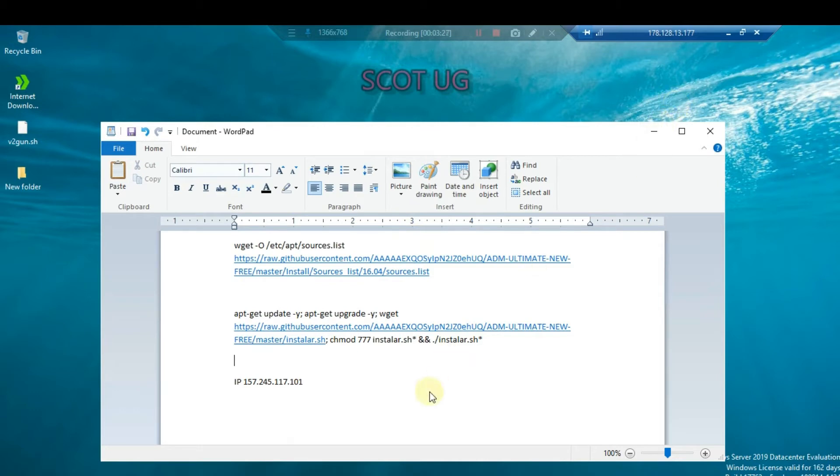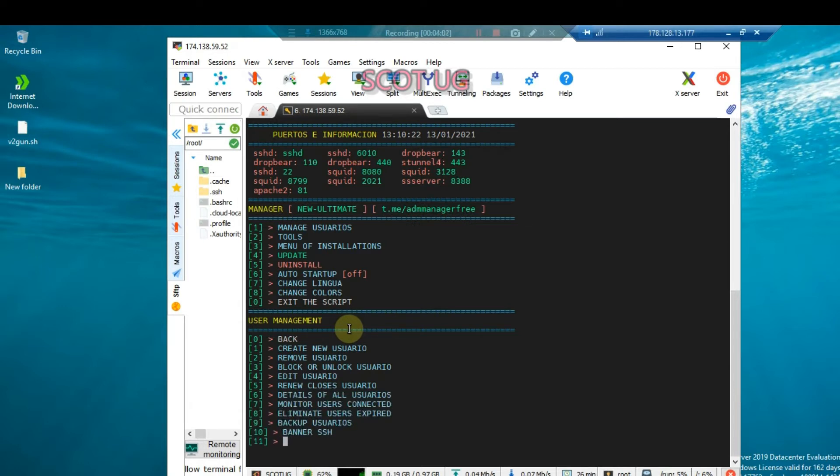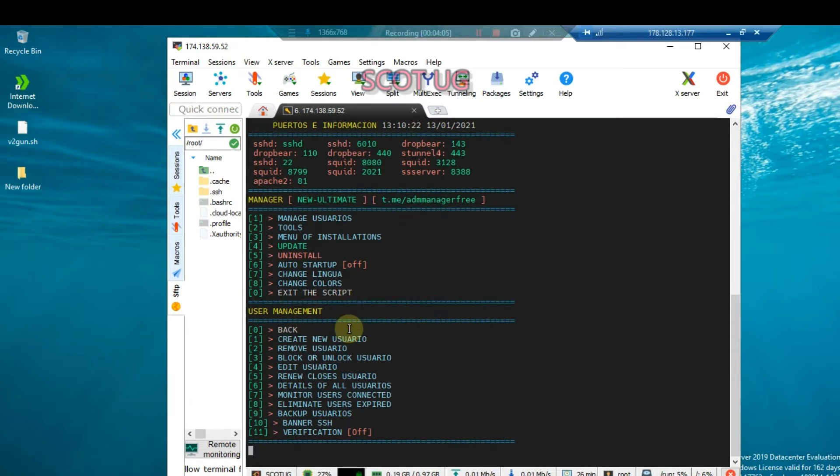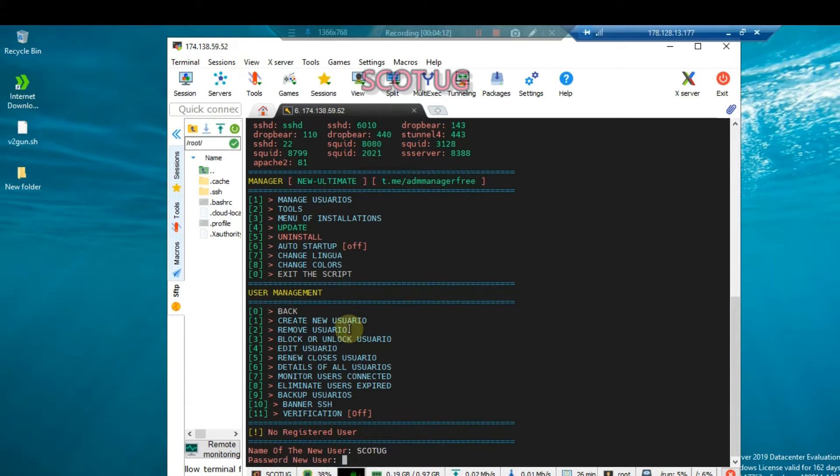For me, I'm going to use a Windows setup, so I'll use an SSH client — there are many out there. When you install the script, this is what happens. Even if you don't know how to install the script, it's fine. The next thing is to create a user. I don't recommend using root as the user. You can create any user of your choice. I'll enter the name 'scottuji' and then create a password of your choice.